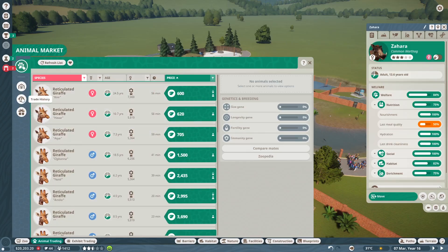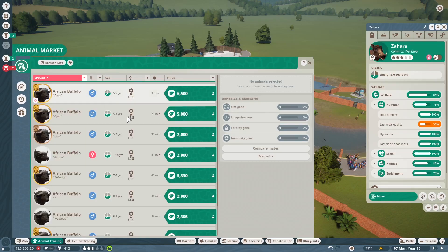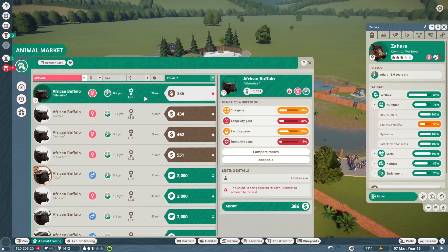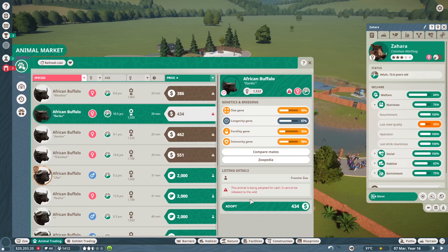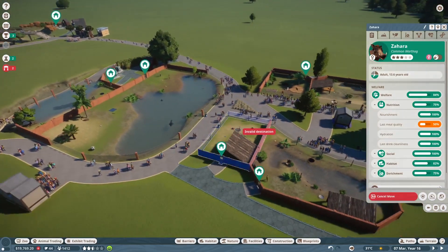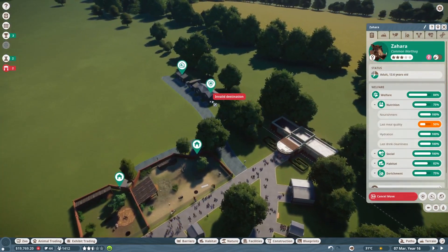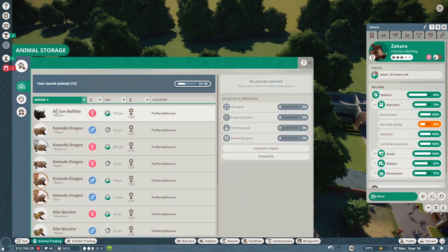We will take that one out. And actually I want some African buffalo — that actually does go in the African exhibit. Let's go cheap. Here we go — terrible genetics. That's okay, I can work with this one. We're going to adopt this one. Boom! And to help the prevention of spreading diseases, put them in quarantine first. Yeah, put them in quarantine first — that will help out immensely.